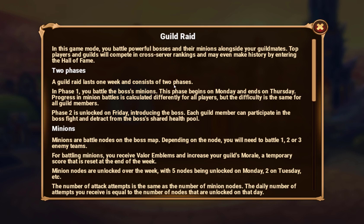In phase one you battle the boss's minions. This phase begins on Monday and ends on Thursday. Progress on minion boss is calculated differently for all players but the difficulty is the same for all guild members. Phase two is unlocked on Friday - you're introduced to the boss, and each guild member can participate in the boss fight and detract from the boss's shared health pool.